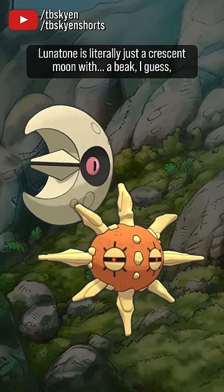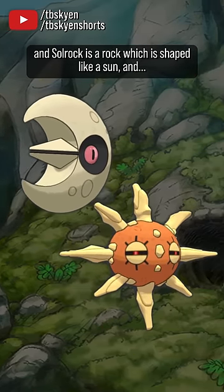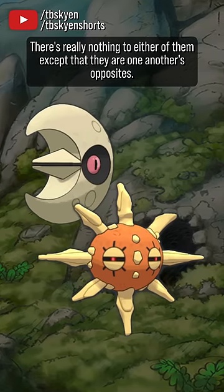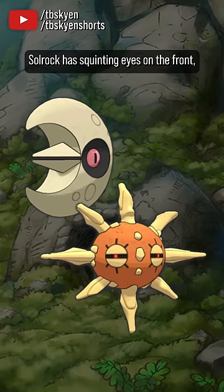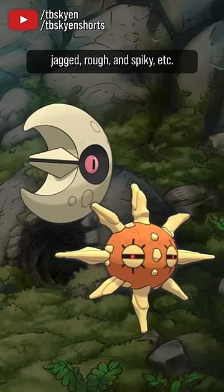Lunatone is literally just a crescent moon with a beak, I guess, and Solrock is a rock which is shaped like a sun, and that's kind of it. There's really nothing to either of them except that they are one another's opposites. Lunatone has big open eyes on the side of its head, Solrock has squinting eyes on the front. Lunatone is rounded, smooth and curved; Solrock is jagged, rough and spiky.